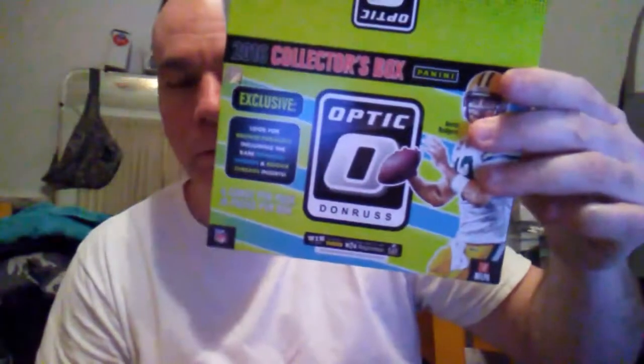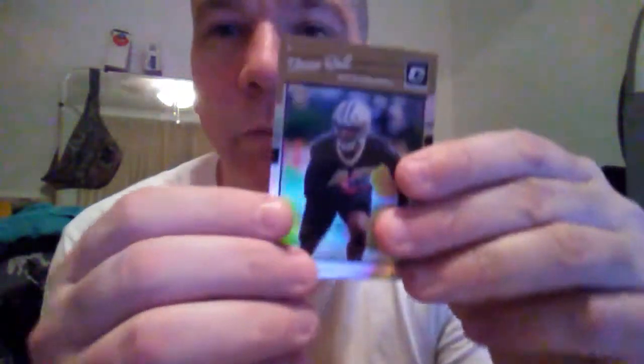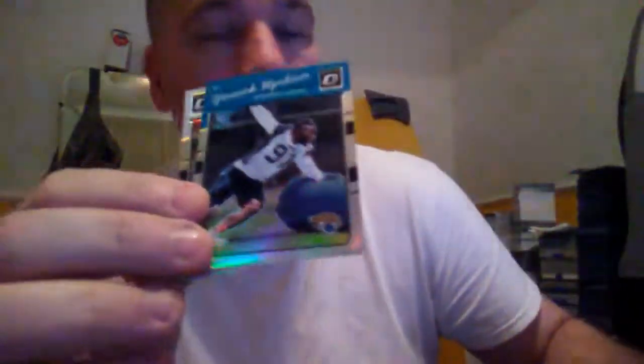I won't bore you with the regular base cards again. I bought the Donruss Optic Collectors box at Target for $49.99 — I get five percent off so I save a few bucks. This comes with 10 packs, one auto, and one no-mobility card. The notable cards include the Vaughn Bell rookie hollow and Emmanuel Sanders hollow rookie.